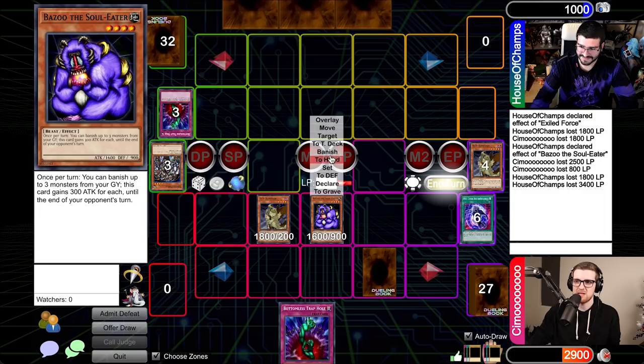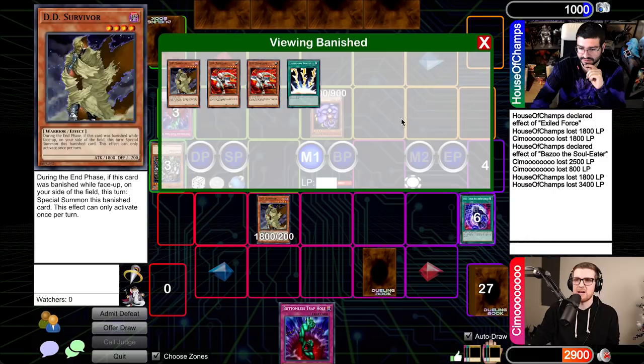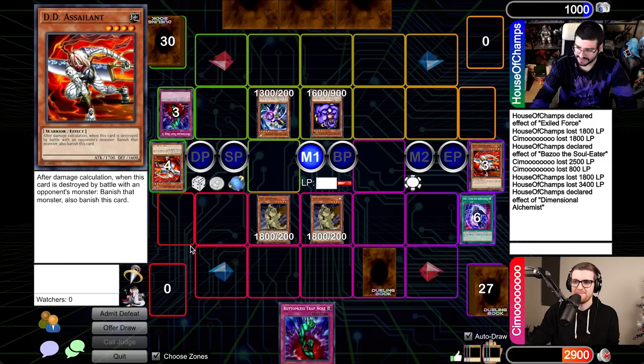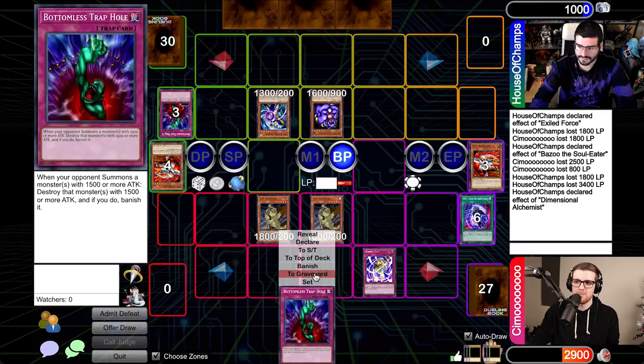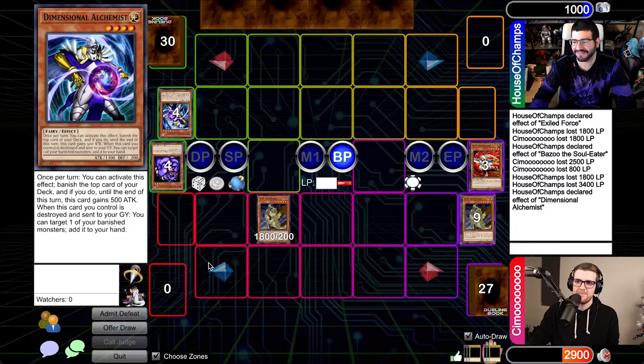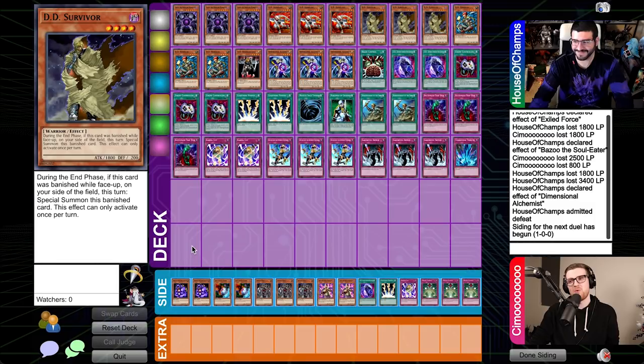I think I'm just going to pass and give you your Bazoo back. And my Survivor returns as well — I will normal summon and use priority. Banish the top — nice, Assailant. So we have 25 and 18. Battle phase — I will attack with Bazoo first to see what I'm dealing with. I'm going to Karma Cut Bazoo. That actually hurts a ton. I will attack and crash — so we both lose our monsters. And I will get Exiled Force used. I have no face downs to play.